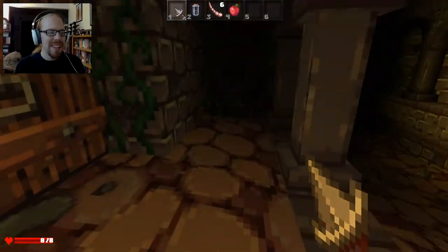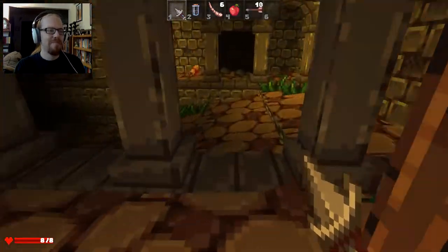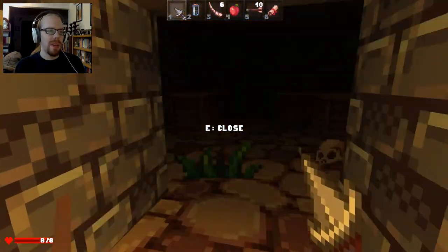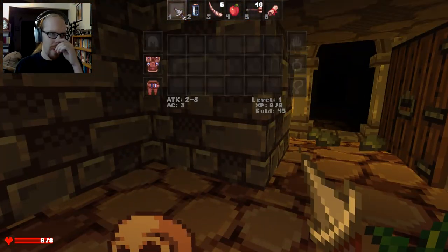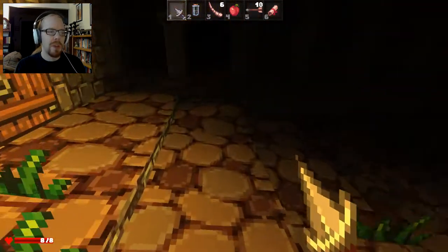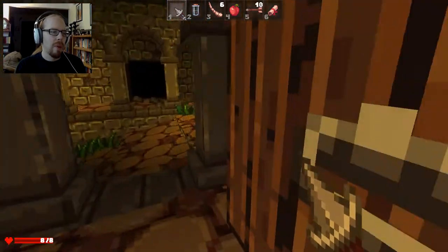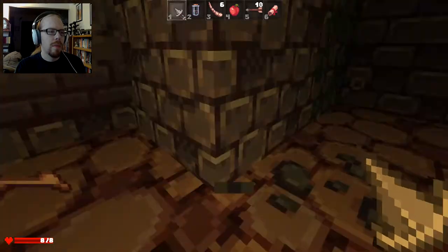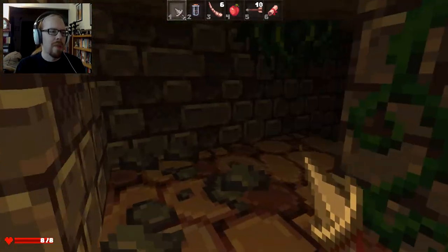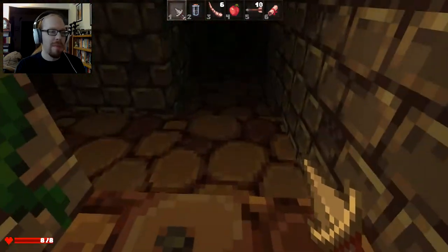That's a major bummer. I'm very disappointed in myself, and I should be. What the hell did I just pick up? Scroll of resist magic — that could be useful later. And while I'm actually up here I want to pick up the bone real quick — just a couple items for dropping on traps. That is definitely new. I have never seen that trap before.